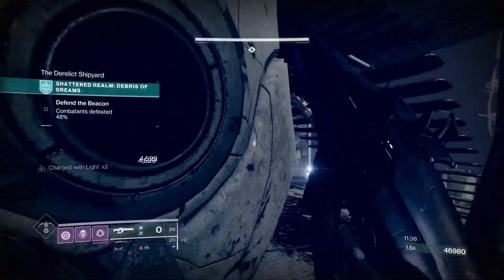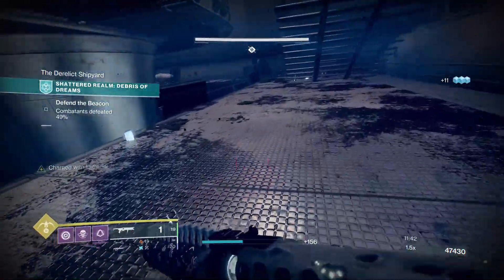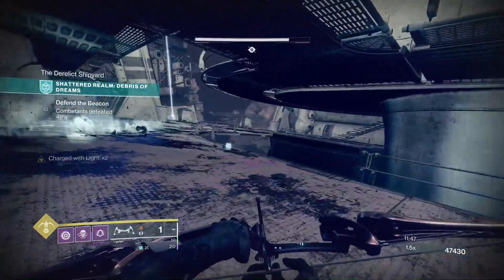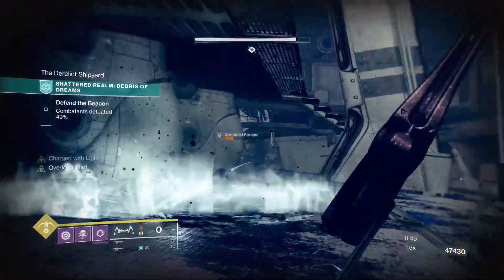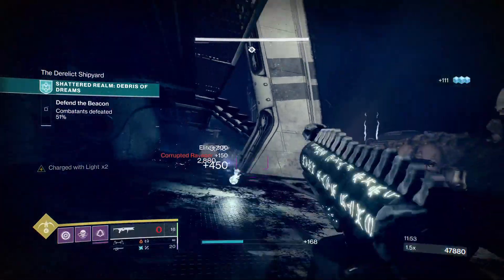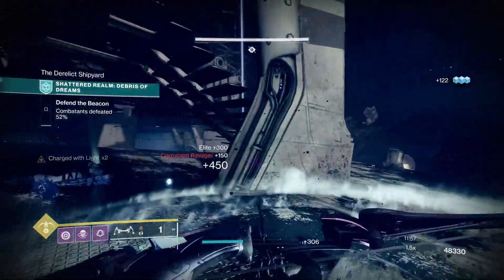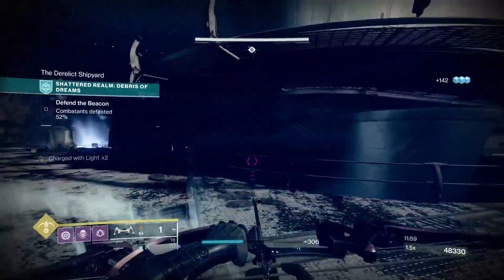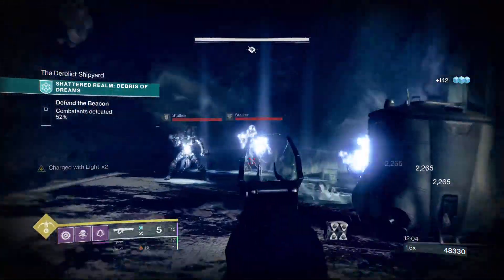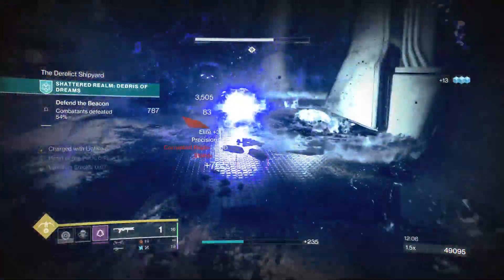I got frozen here so I pulled back. There are corrupted Wrathborn — if I mispronounce it I apologize — and they can use Stasis to freeze you, which can destroy you if you're not careful. Also be aware there are corrupted void snipers that shoot from far away on the map from the back right side.